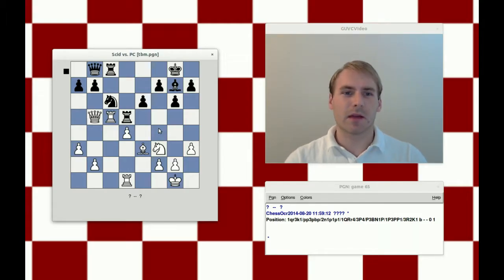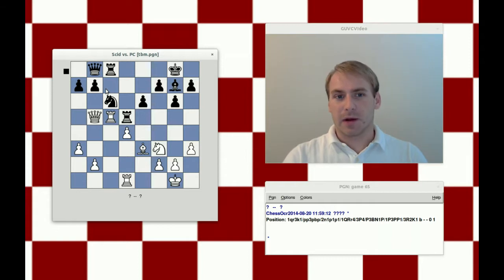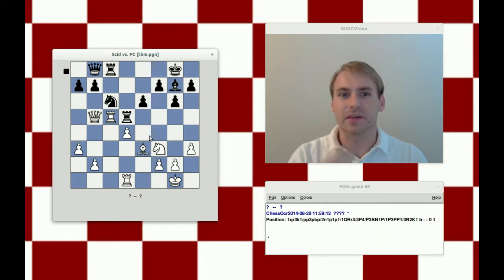Welcome to another live problem-solving exercise. In this particular position, it's black to move, and we're asked if black is equal, better, or winning. We're operating on the assumption that black has an appealing position in some sense, and we're trying to figure out the magnitude of that advantage. I would assume that black is somewhat better, at least, because of this weakness on d4.